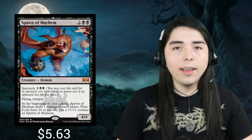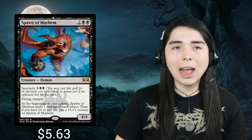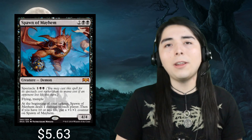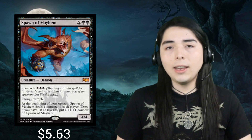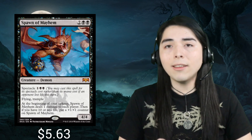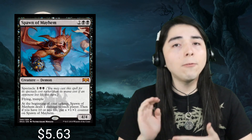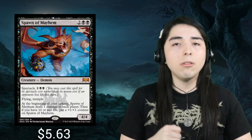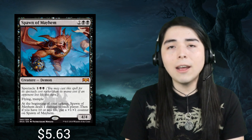At number three we have Spawn of Mayhem. I haven't seen this card see play at all — since I played it on the channel in a mono black aggro deck in modern. This card is very incredibly aggressive because you attack with your creature on turn three and you can play this demon for three mana. It is a 4/4 with flying and trample, and at the beginning of your upkeep it deals one damage to each player. You're the aggressor so you don't care if you take damage, but your opponent takes an extra damage in addition to being hit by a 4/4 flyer that cost you three mana. This card is super aggressive, can close out the game super fast, and should definitely see more play in aggro decks.